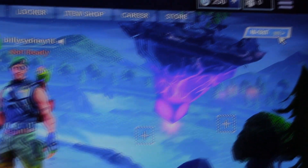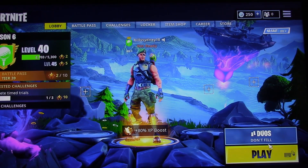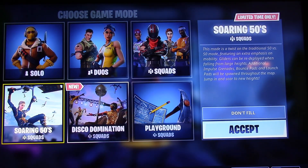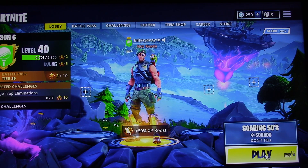Now you have to set up your game using that secondary mouse. You can go in and change from duos, solo mode, squads, whatever, using the mouse you just plugged in. We'll put it on Soaring 50s and then hit play.